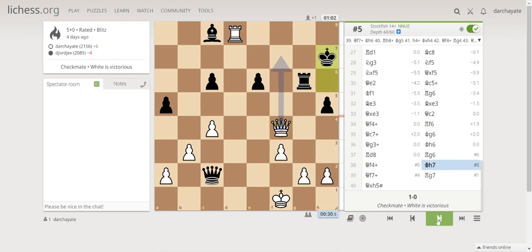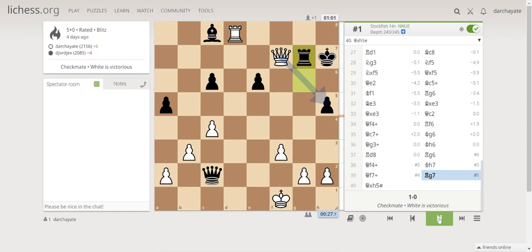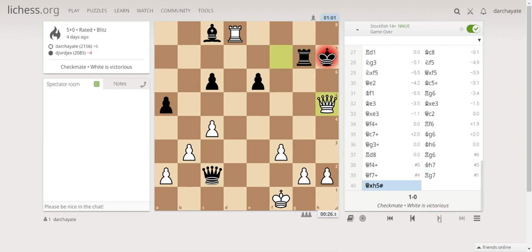I suddenly recognized this mating pattern — a six-move-ahead forced mate, which is very hard to find. My time was very low — only 30 seconds — while he had 1 minute and 7 seconds. But I found check, check, and checkmate! That was a lucky one.